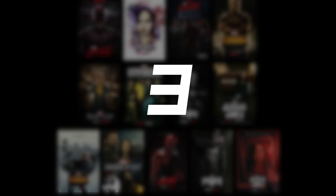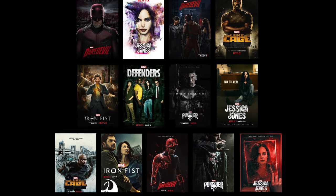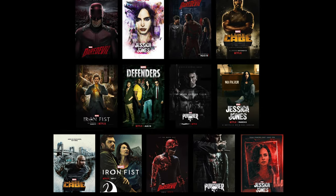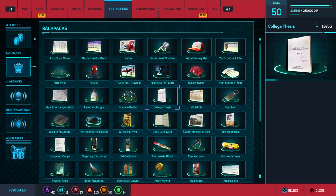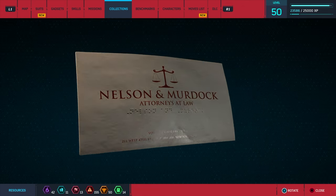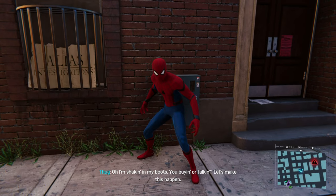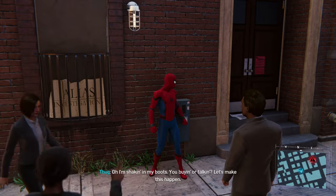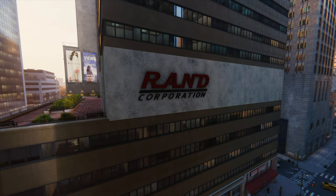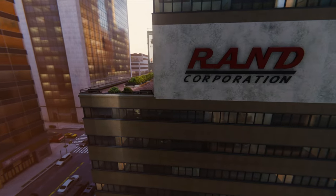Whether you're a fan of the comics or watch the long line of the Netflix shows based on the Marvel heroes, you'll appreciate the fact that Insomniac did not forget about these characters. You can find references to Nelson and Murdoch's law firm and Jessica Jones' alias investigation department, both as buildings in Hell's Kitchen, which is exactly where they are supposed to be in their respective stories. You can also find the RAND Corporation building in the Midtown part of the city, which is owned by Iron Fist.